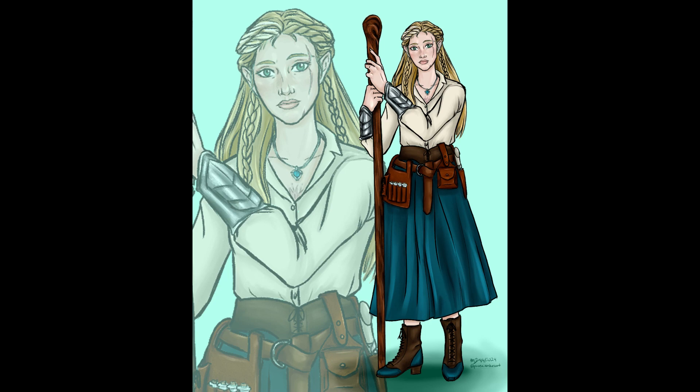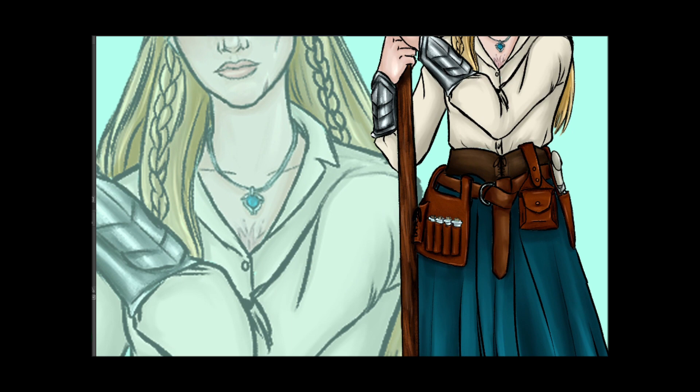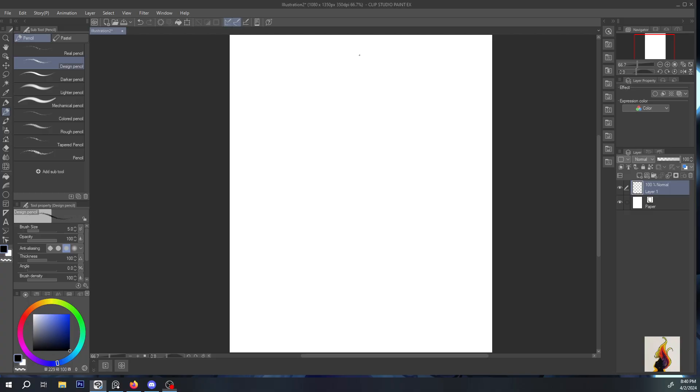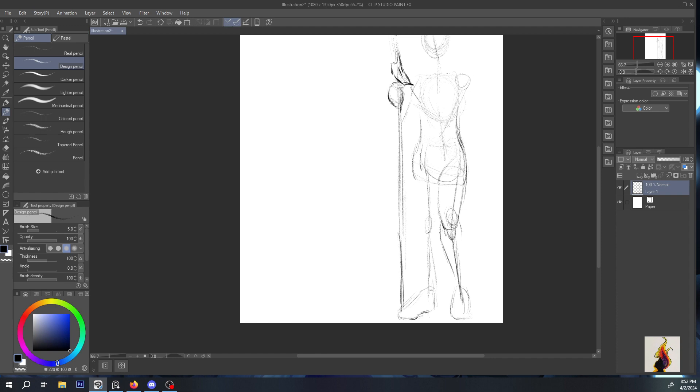Hello everybody and welcome to Phoenix Ashes Art. I'm Marianne and today we're going to be looking over this character design of my Pathfinder character, Laurel Zelasta. I hope you enjoyed the story segment from the beginning there. I figured it was a good framing device and starting point, at least for where our campaign really began. I'm hoping to get all the characters from our current party drawn up, but Laurel is obviously the best place to start — she's my girl and I know the most about her. So let's get into it.